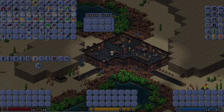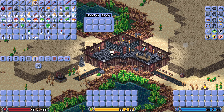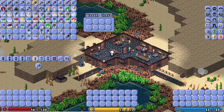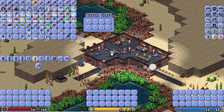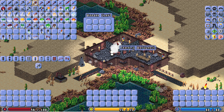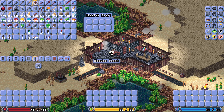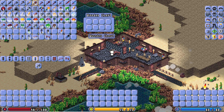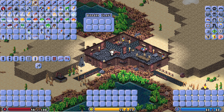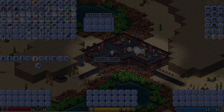Another small but important change has been the addition of the name and background on any open container that the player might have clicked on — just kind of makes it that much better. I might change the colors according to what type of container is open; for instance, the wooden chest might be brown versus the iron chest might be iron colored.